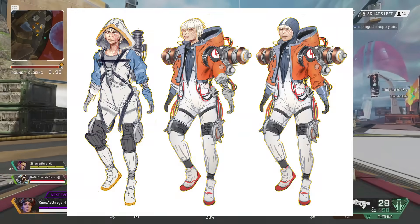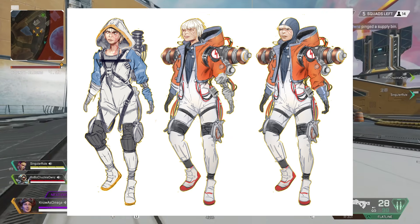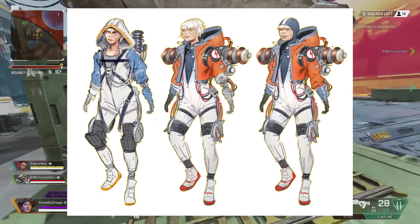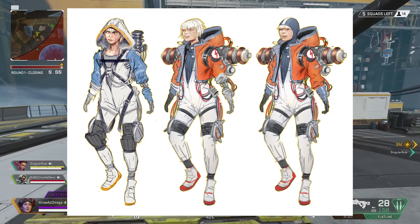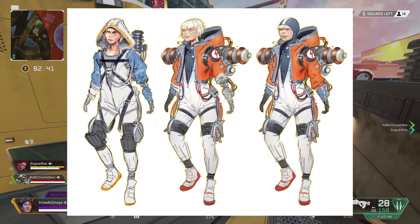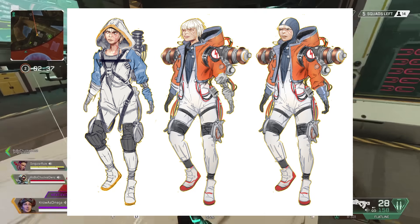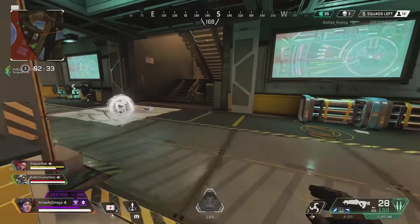Wattson also had some very similar concept sketches to Loba — in this image you can see she is wearing a hoodie in the far left image. Doesn't look quite as much of a Jedi as Loba did, but it would still make for a very cool Wattson skin. The other two images definitely look more like Wattson does today. However, it's interesting to see that they actually tested whether it would look better with Wattson's hair being visible or not, and then obviously made the decision to just not show her hair at all.